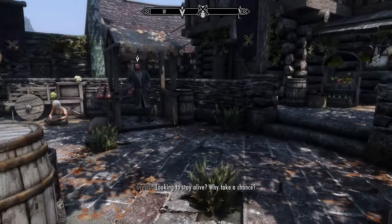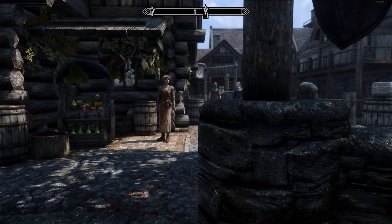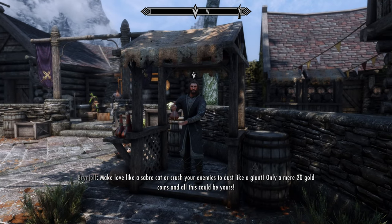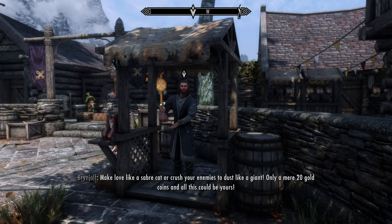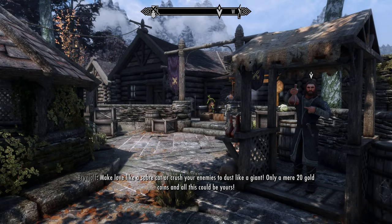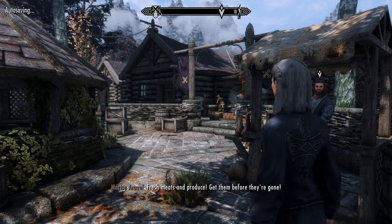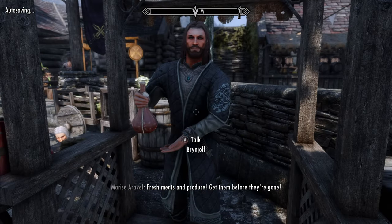So anyway, the last time we arrived here at Riften, we did the first couple of quests. And now we need to talk with this guy because we need to steal something, because he will start a distraction. And then we need to put it in someone's pocket. So it's probably not going to be easy. Let's quicksave, and let's see what he has to say to us.